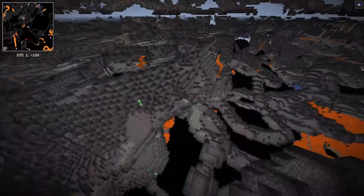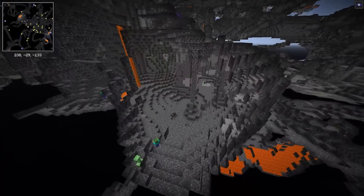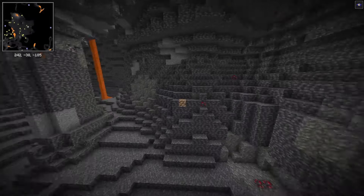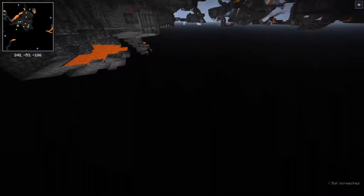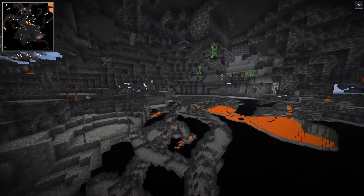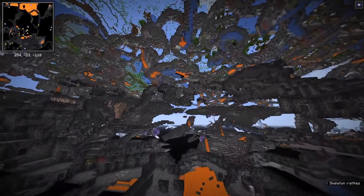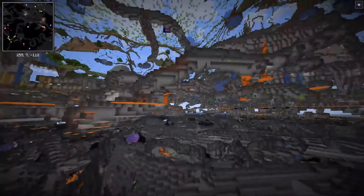If I go down to caves, I'll get like 3 iron ores, or maybe a diamond one if I'm lucky — compared to if I had strip mined during the same time, which is much more effective and also more chill, because I don't have to worry about a skeleton shooting me, which is pretty dangerous if you don't have any armour, which you usually don't when you are searching for iron ores at the beginning of the game.